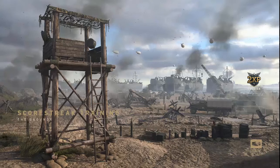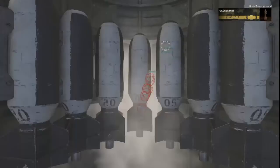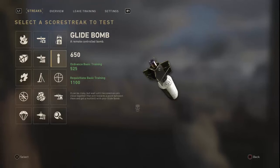The score streak testing range is brand new to Call of Duty. We had a firing range in Modern Warfare Remastered but never a score streak tester where you can physically test out your score streaks. So now we're going to pick a score streak to use — we're testing out the glide bomber, one of the quickest ones you can get — and I just got four kills with the glide bomb.